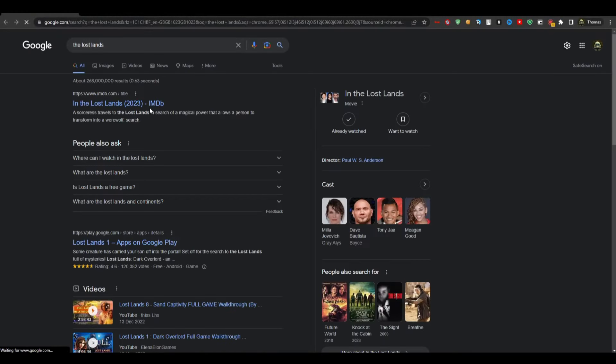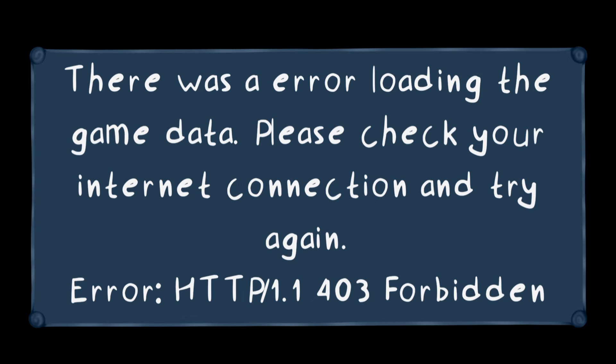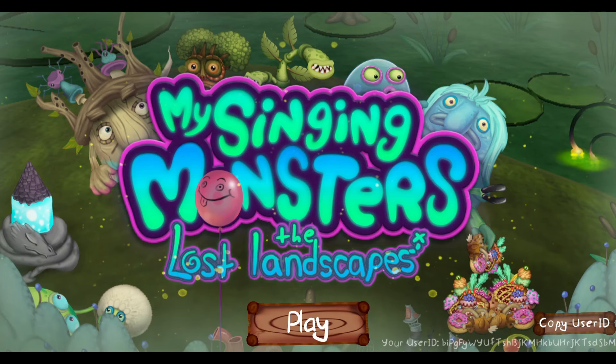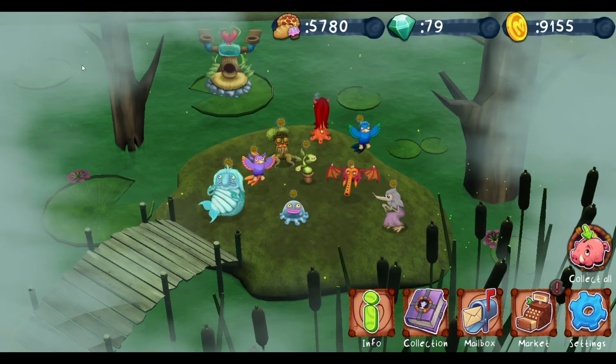I don't even think I mentioned the game's name. The game's name is The Lost Landscapes. Oh my god. I've been doing this for 30 minutes. I can't figure out how to download the game again. It's actually been an hour trying to figure this out. I figured it out - I still have all my stuff. Let's go!